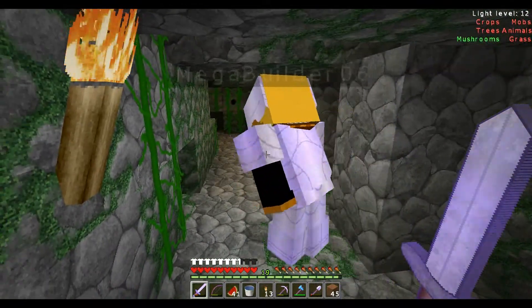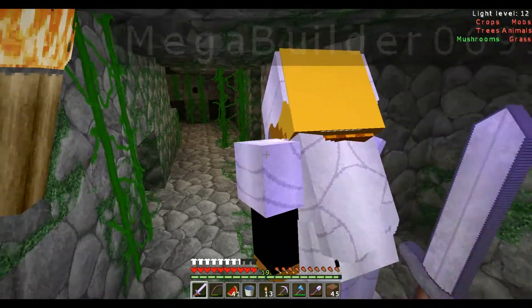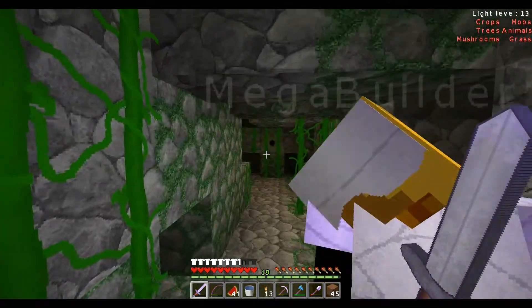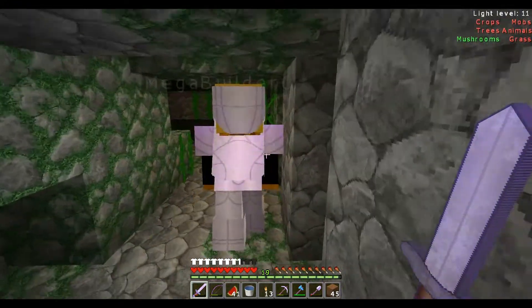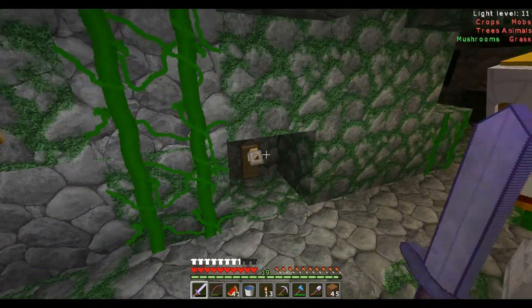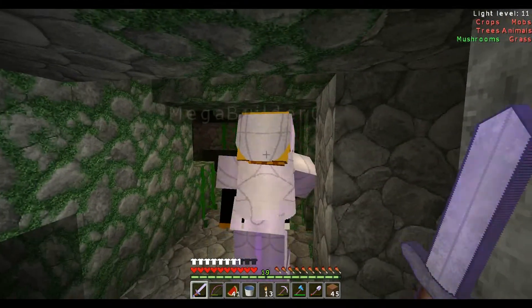You triggered it — I caught an arrow. That's because when you break it, it will also trigger it. So you can see the hole from the dispenser up there. I think if you just stand on the right hand side here and then take out the mechanism, then you're not going to get shot.